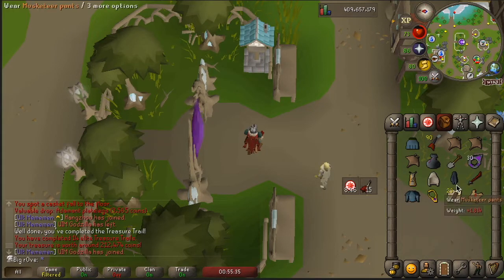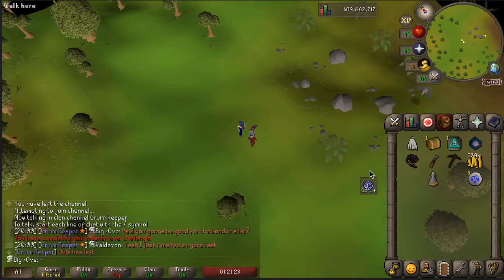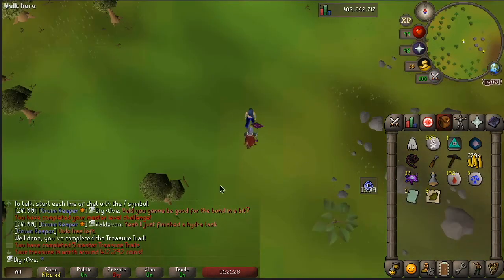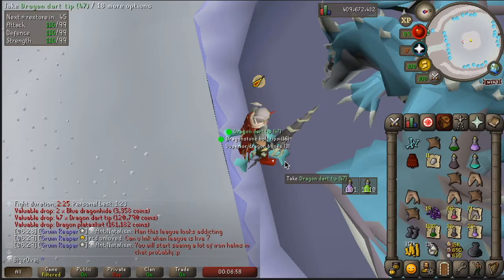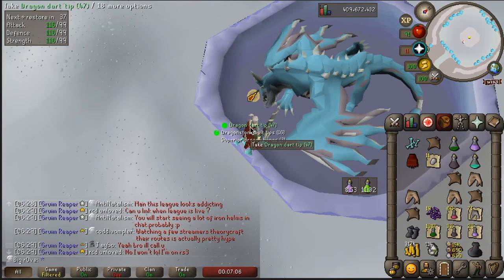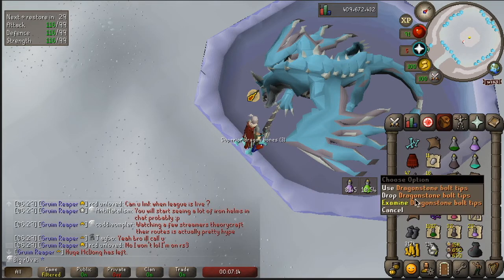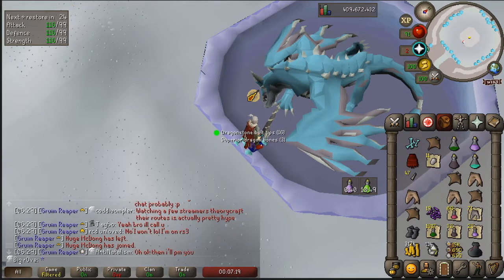Let's do the master — got the casket, got a whole bunch of nothing, possibly a page, but it didn't take too long. I already got the dragon plate skirt. I might finish out these extended super antifire potions. Leagues are actually starting in about 30 minutes from this clip, so I'm not going to set up my account further — we'll see where I go from here, but I got the skirt.